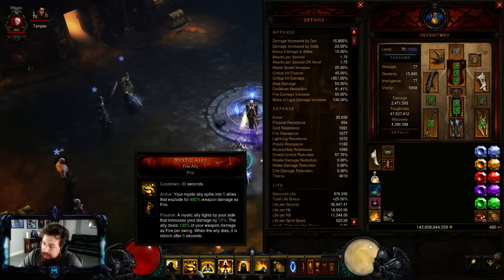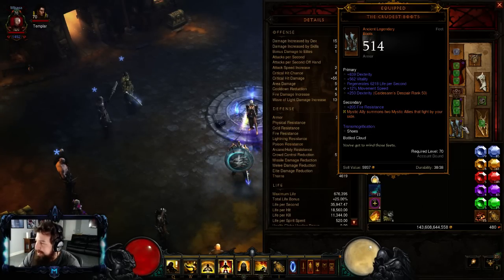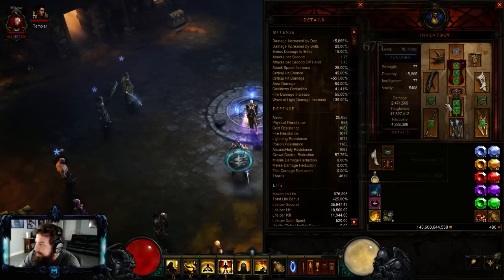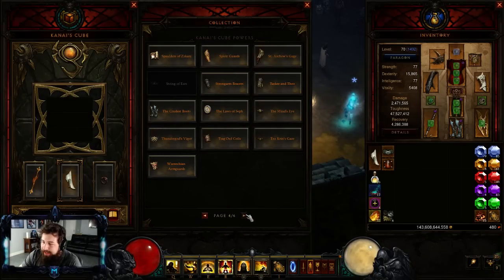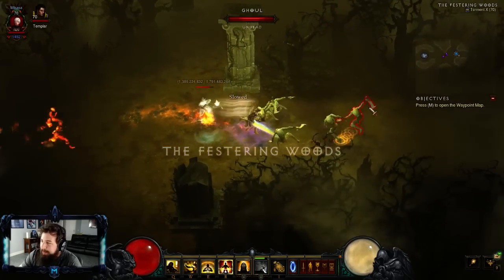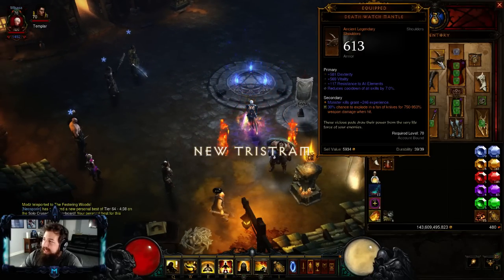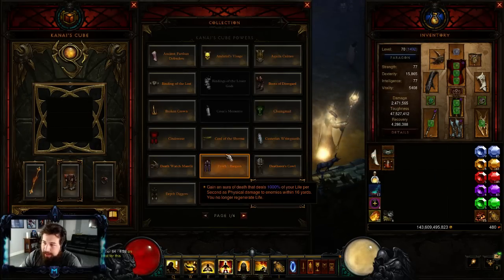For the rest of the items: Crudos Boots doubles your Mystic Ally - just want Dex, Movement Speed, and Resist All. For pants, I'm using Pox Faulds - the unique effect modifies everything based on percent weapon damage, which is really cool. For shoulders, Death Watch Mantle - another on-proc effect, so you have all these procs going off between your pants and shoulders. And then Nemesis Bracers in your gear for shrine and pylon procs.